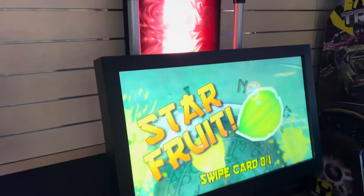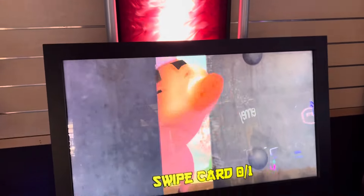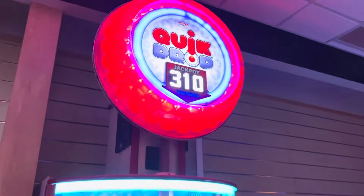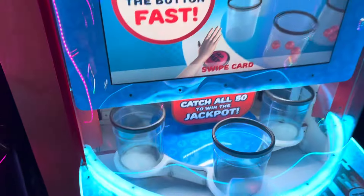They have Speed of Light for four credits, and Fruit Ninja, which probably also came from Dave & Buster's. They have two Nitro Trucks, also four credits. And over here they have a Quick Drop — it's only three dollars and ten cents, but it's probably pretty easy to win, so that's not that bad.